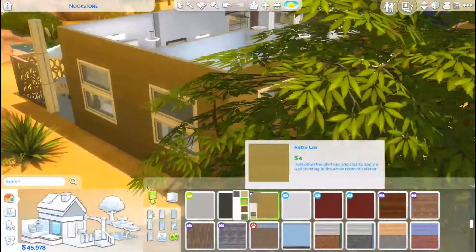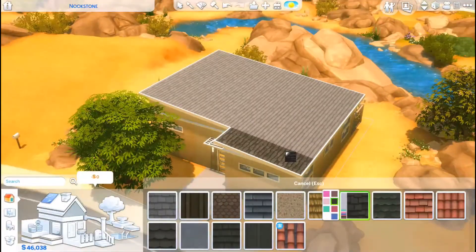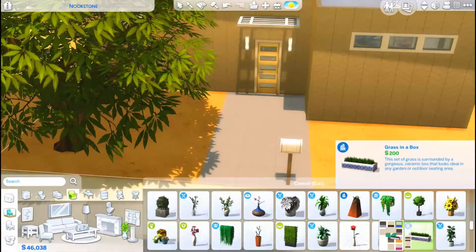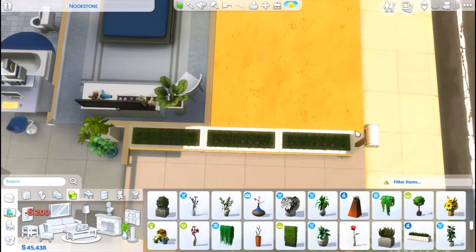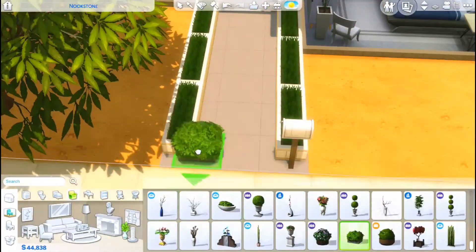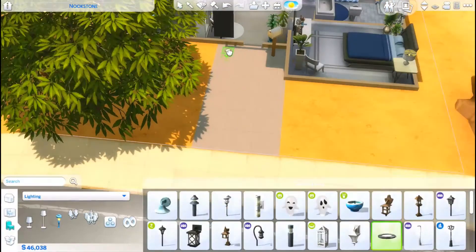Right now we're working on the outside of the build. I did give them a bit of a backyard - I fenced it off and added a grill, some seating, and a table. I also gave them a small lap pool in the backyard. I did quite a bit of landscaping with cacti and succulents, which I always think look great in Oasis Springs without looking out of place.